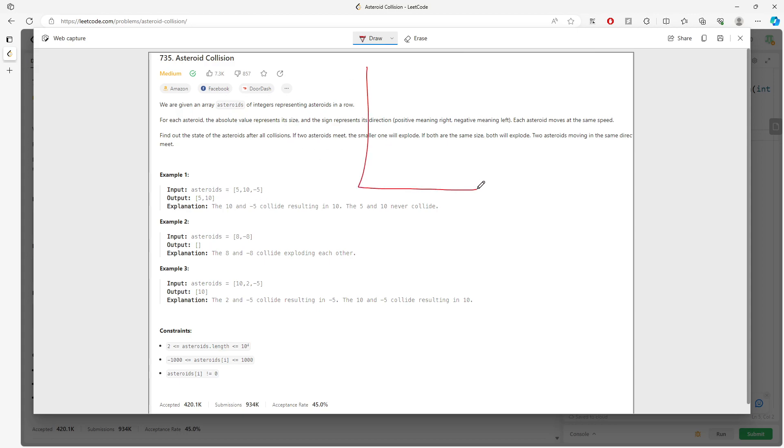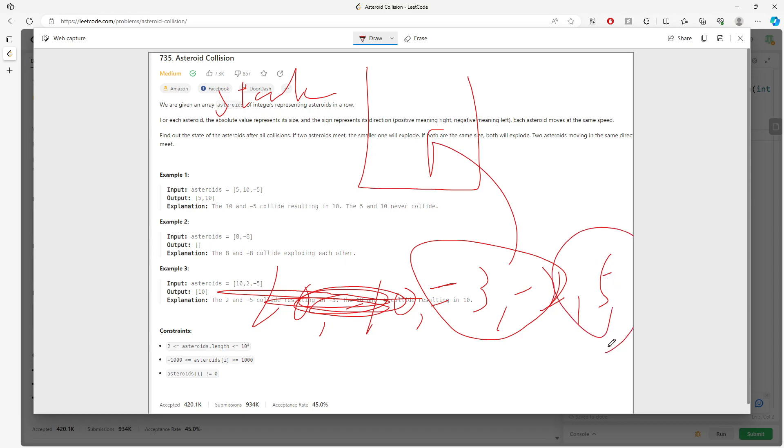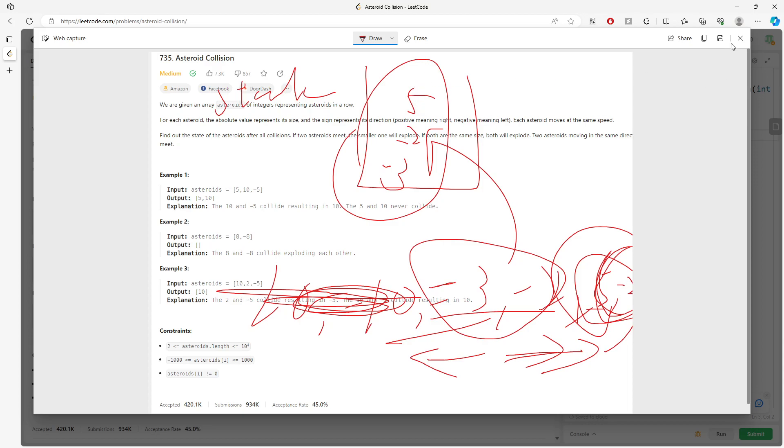We'll use a stack to store the values, primarily for positive values. For example, if we have negative 10, positive 10, negative 10, negative 3, negative 2, and then 5 — the 10 and negative 10 will explode. Negative 3 and negative 2 won't explode, so I'll put them in the stack. Then 5 comes in — it's going in a different direction from negative values, so they won't meet. The answer will be those three remaining values.